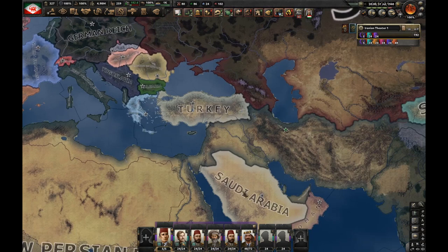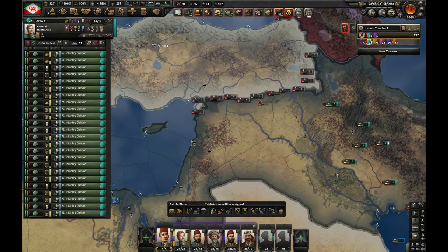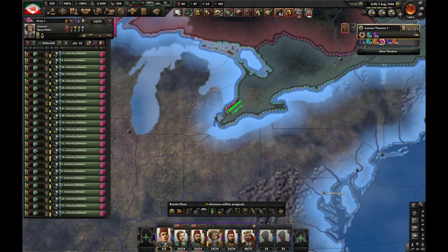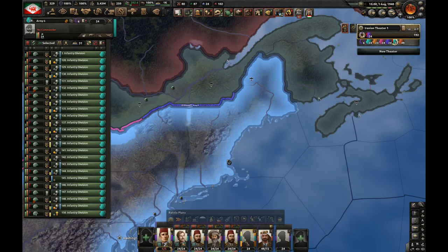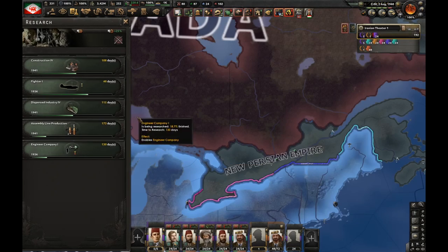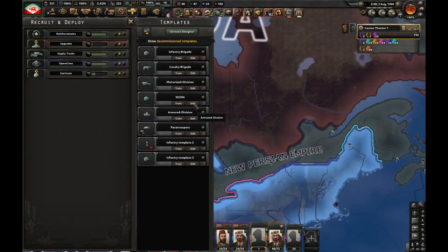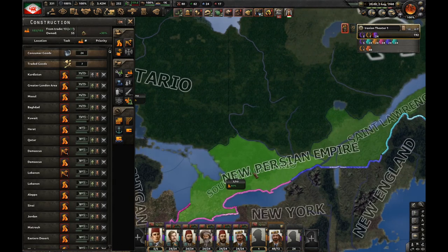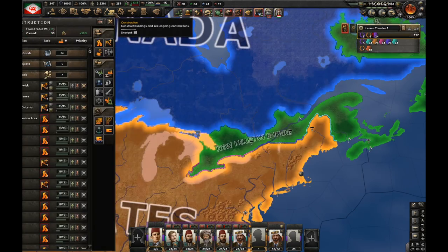So what do we do now? First we have to take out Turkey, so I'm going to send about two armies to the Turkish border. I think we should also go after the USA — let's send one army here, one here, and another here. Let's research engineer company and recon company. I'm going to make this template 20-width, finally. Let's build airports here, here, and here.